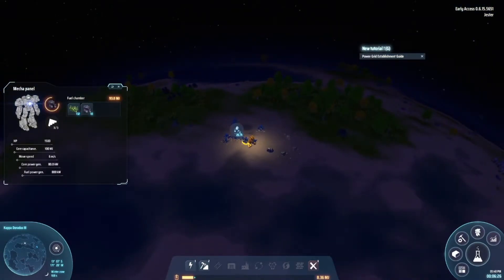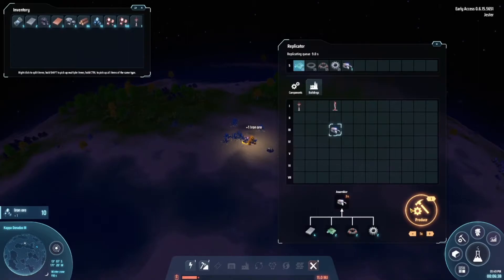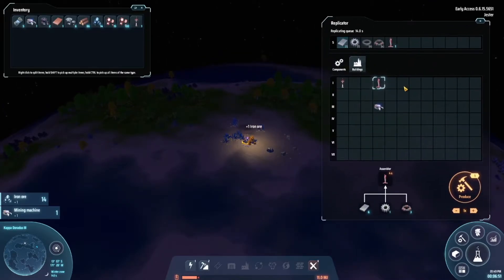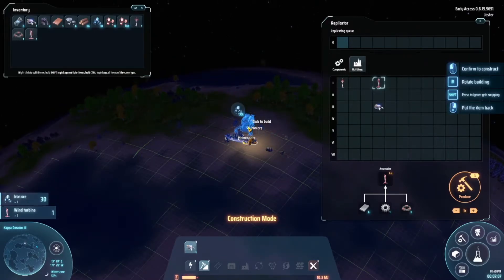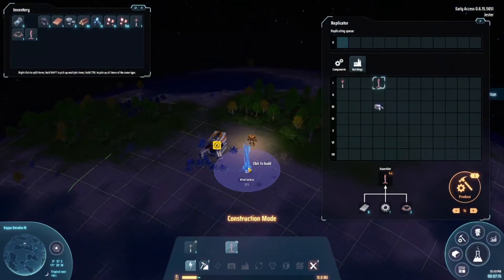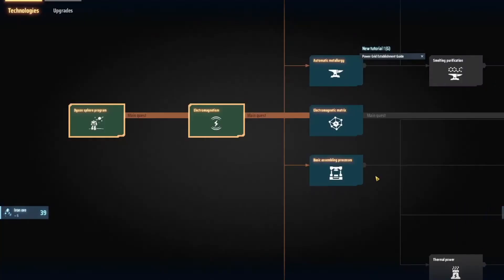Let's gather some iron — hopefully we should be able to make another one. Replicator, all right — buildings, all right! Yes, let's make another mining machine. Go in there, take that. Need foundational support. All right, power! Boom! Oh look at that — fantastic! All right, technology tree.